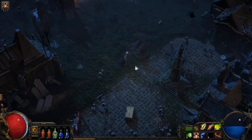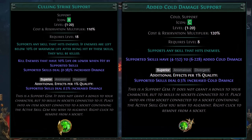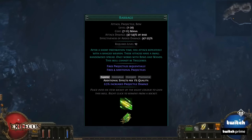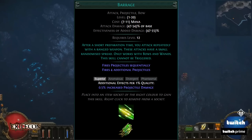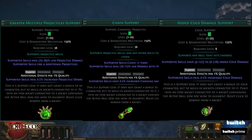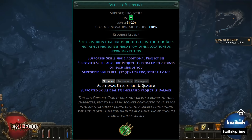Skills are stored in skill gems. Skill gems can be altered or improved by support gems. A skill gem might allow a character to loose a barrage of three arrows. A support gem for that skill might cause it to split further, ricochet off enemies, deal a certain type of elemental damage, or transform into a volley of arrows. The possibilities are endless.